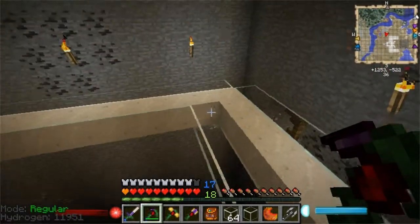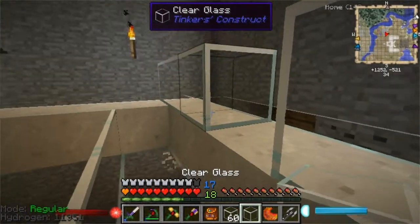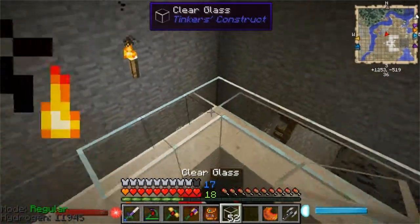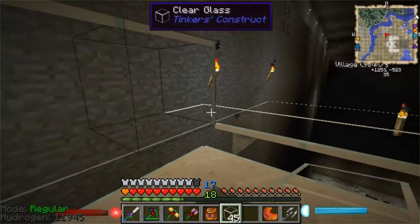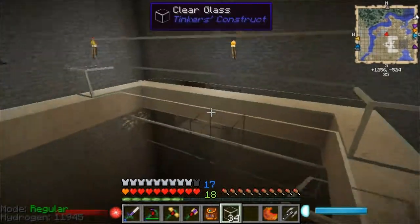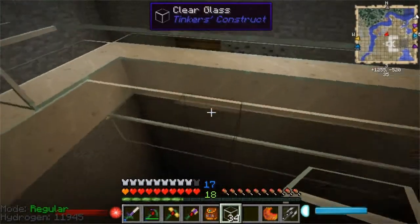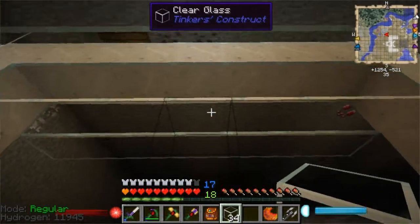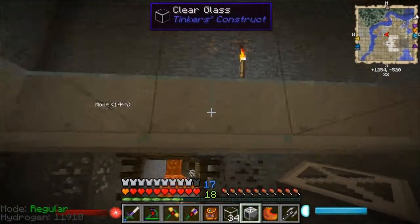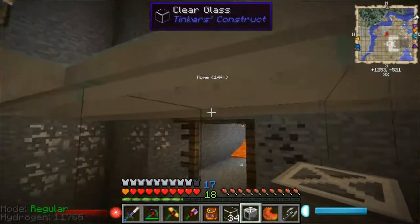What we want is we only want the little slimes to come in here — no big slime should be able to come in here. So we'll have our grinder, and we'll only worry about one grinder for now, because I think we only need one. Slimes will land on top of this — so in front of this.